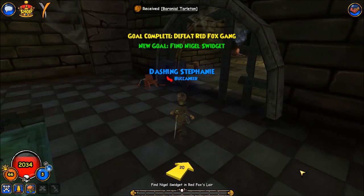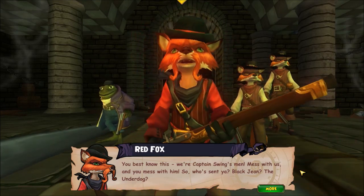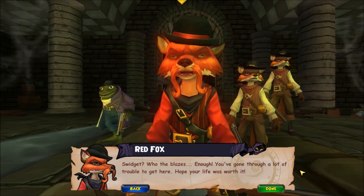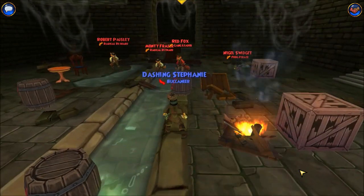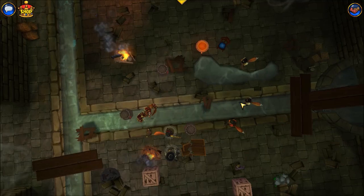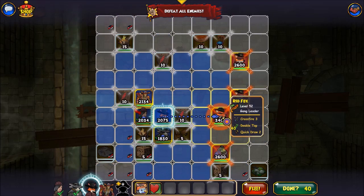'No, where's that little frog?' 'We're just looking for little Nigel Swidgett.' 'Who the blazes — you've gone through a lot of trouble to get here! Hope your life was worth it!' Gang leader.